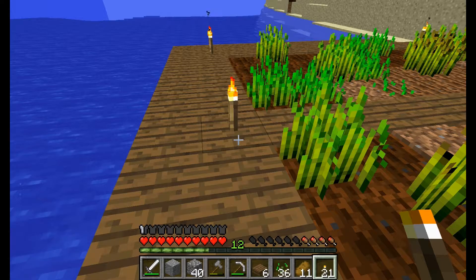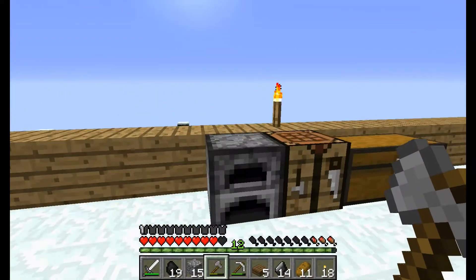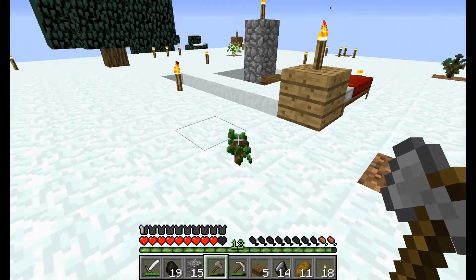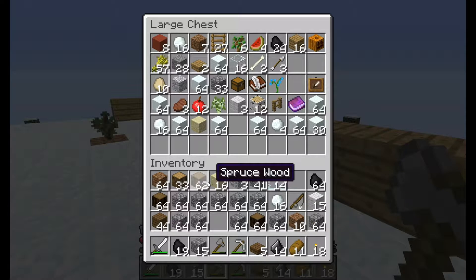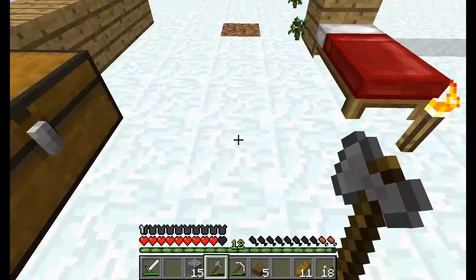We're here at the top of our mountain hideout — lookout, whatever you want to call it. Just as I was coming up, a skeleton was dying, so he was kind enough to leave a few bones. Being the nice guy that I am, I took them. I have an awful lot of cobble but there's a really good reason for that. I'll just put this in here while I'm waiting — I've got a lot of coal too.